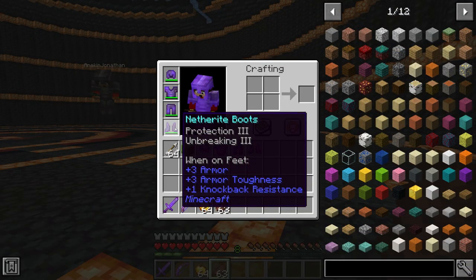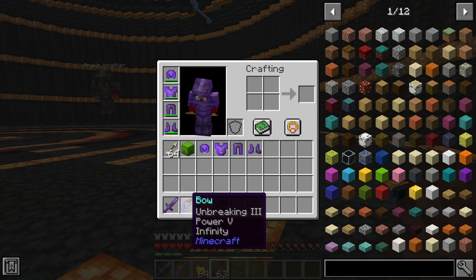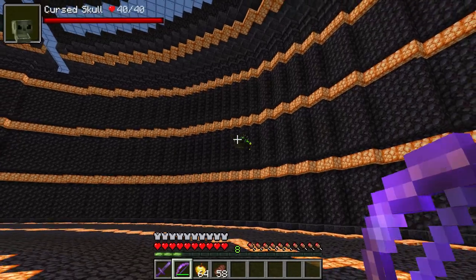By the way, if you guys are curious, I have Protection 3 Armor, a Sharpness 5 Sword, and a Power 5 Bow. So let's start off with the first mob, and that is the Cursed Skull!